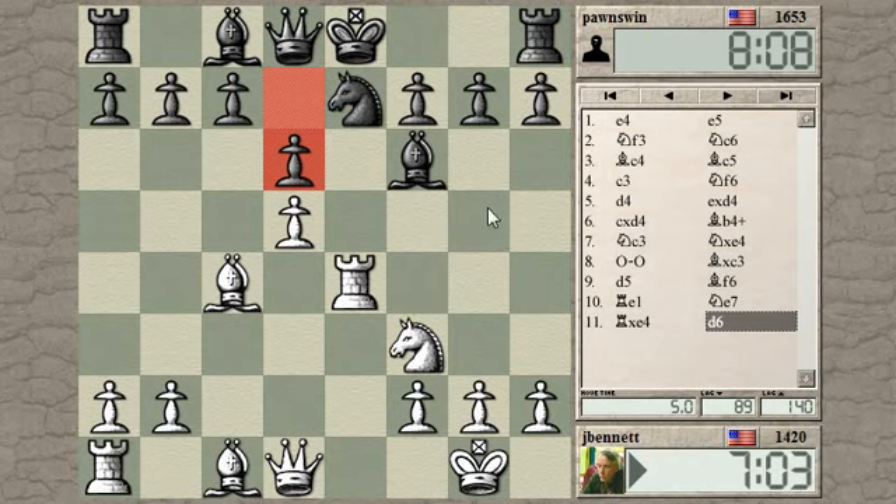Knight g5, bishop takes, bishop takes would be good for me — putting more pressure on the knight. But he doesn't have to take. He just plays h6, kicking my knight. I don't have anything better than retreating. That's why I was thinking, let's go ahead and play this.